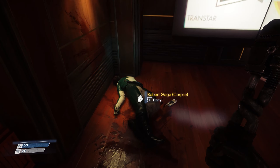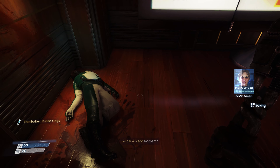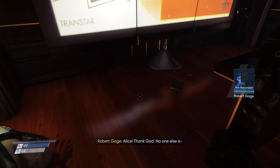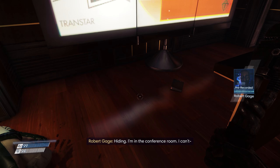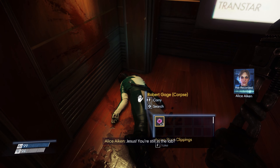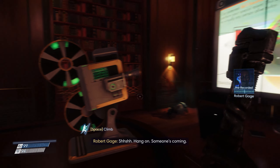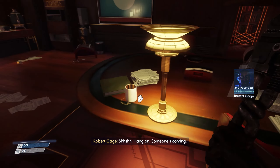Transcribe Robert Gage - and I take it that's you. Hold L to listen. Robert? Alice. Thank God, no one else is... Where are you? Hiding. I'm in the conference room. I can't... Jesus! You're still in the lab? I can't get out! There's... What the hell is security? I don't know what's happening, but Robert, you have to get out of there. Come to the elevators. Someone said we're evacuating. Robert? Shh! Hang on. Someone's coming. I think something's coming.